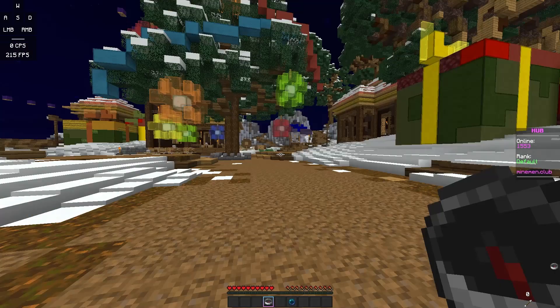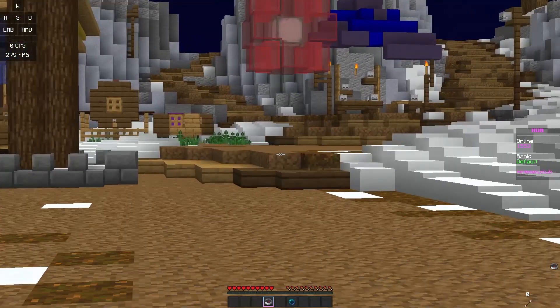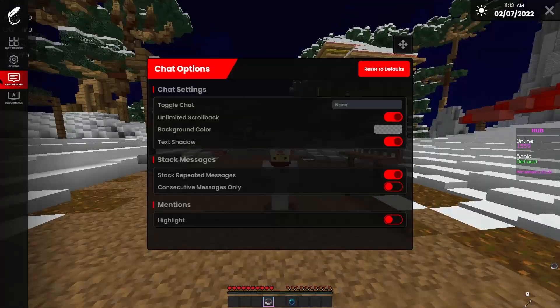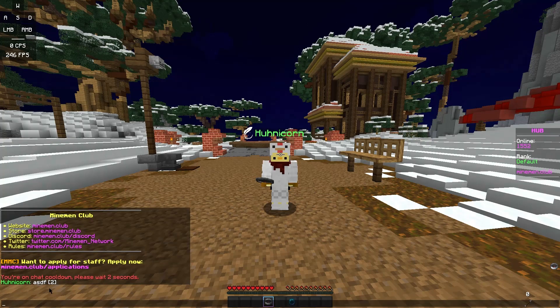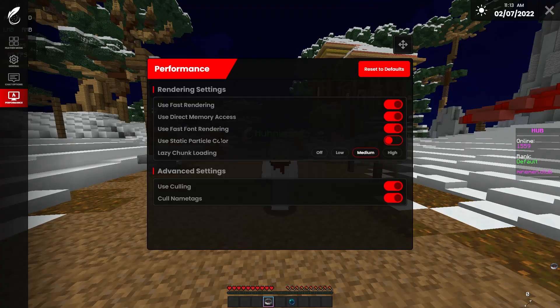There's also a nice zoom mod — if I zoom in, I can zoom in even further, which is pretty cool. Over here there are also some chat options with the background color. It automatically stacks repeated messages, so if I just write 'ASDF' twice it then shows that the message appeared twice. In the performance tab you can turn on fast rendering, there's lazy chunk loading, different settings, name tag culling, and all that fun stuff.